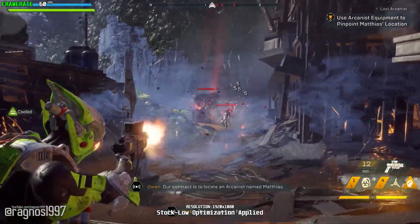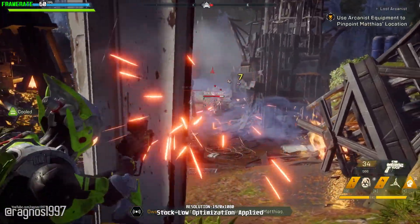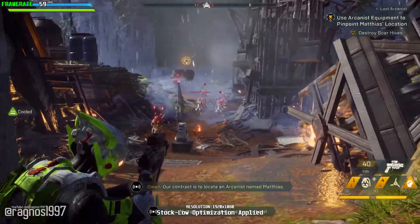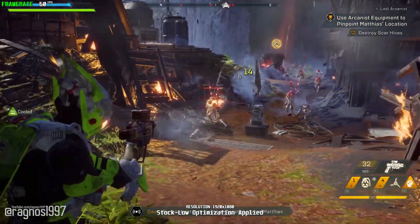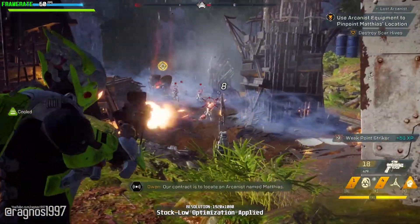Seems quiet out here. What the hell? An ambush — it's the Scars, damn scavengers. Multiple signals, they are everywhere. Are you done with the radio? No, still working on it. Destroy any hives that pop up — that can cut off reinforcements. Hives need more Scars. Got it.